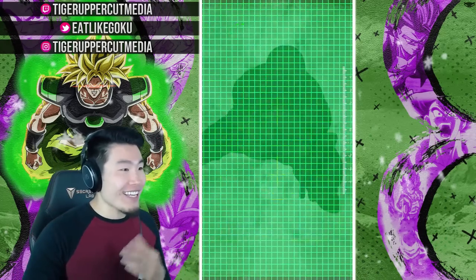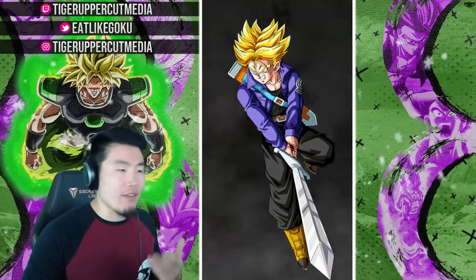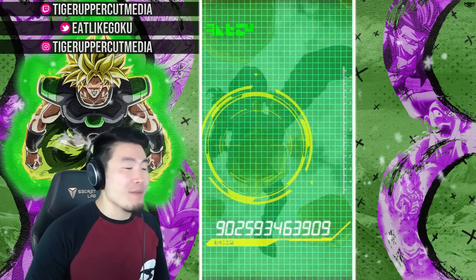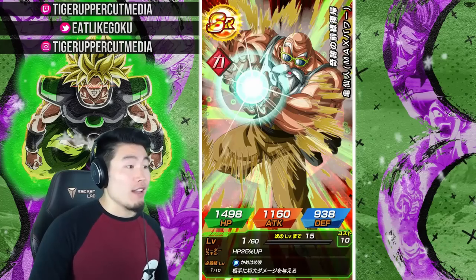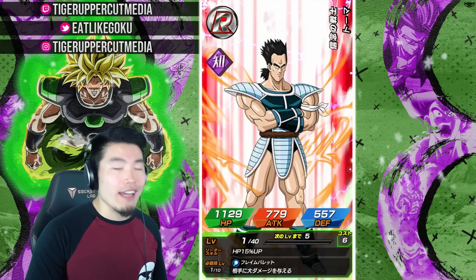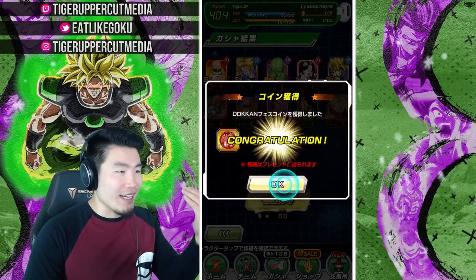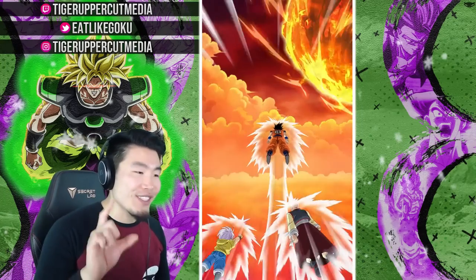Damn it, man. Why can't I get a good animation? I just can't — literally the last 10 multis or more I've done on Global, including this one now. Freaking Instago. I haven't been getting good animations at all, man. No Hercule on Boo, no Tien and Chiaotzu, nothing. I just can't get any kind of good animation. I always like to say you don't need a good animation to pull a good unit, but it'd be nice — especially in the state I'm in right now with just shaft after shaft after shaft. It'd be nice to have some kind of guarantee.